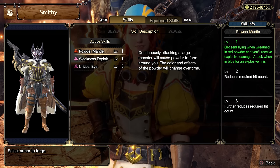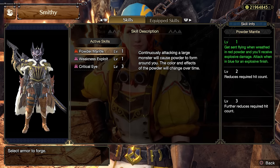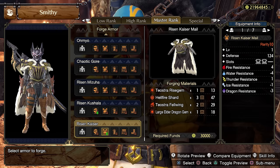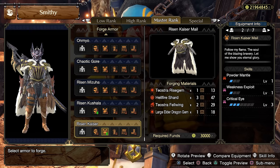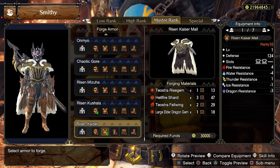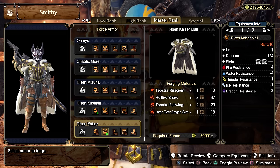The next skill is Powder Mantle, an offensive skill that triggers a pure damage explosion with a motion value of 125, extremely good in any hunting scenario. To get this skill we use the Risen Teostra chest, which comes with important additional skills: Critical Boost 3 and Weakness Exploit 1. If you don't consider the 2-0 slots, it's easy to understand why this piece is one of, if not the best, chest currently available in the game.